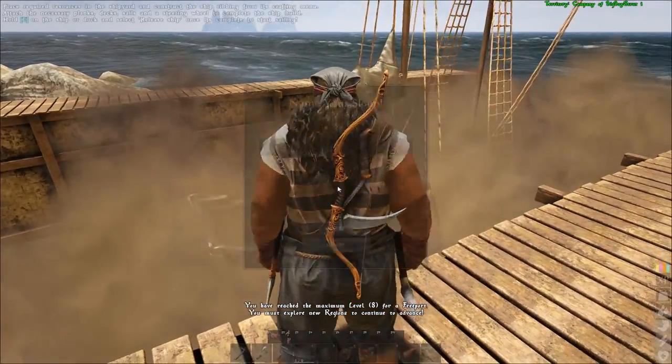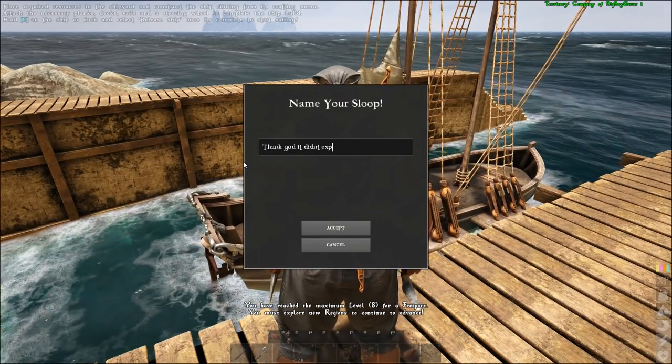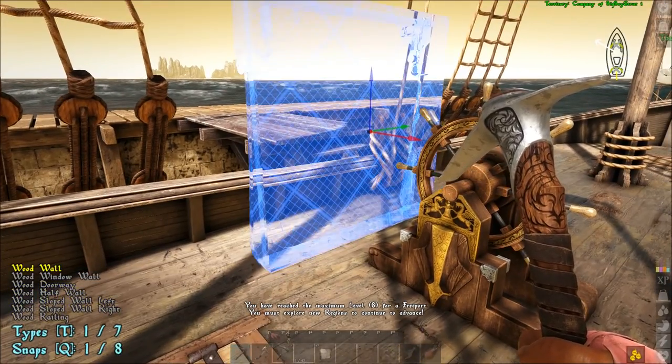I highly recommend a bed on the boat, and maybe a chest with an extra set of weapons and gear to retrieve your corpse if you happen to meet an unfortunate fate while exploring. And with that we have ourselves a ship — deploy time! Thank God it didn't explode. I also built a third ship to test double speed sails as well as play with some different customization on it.